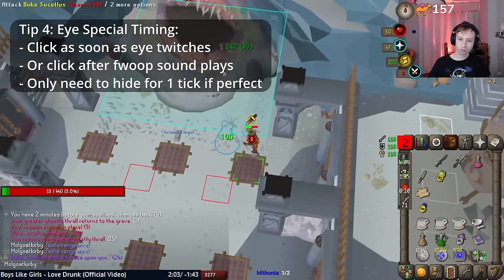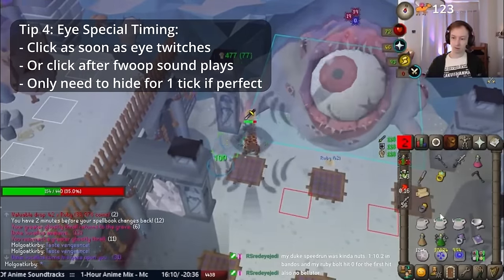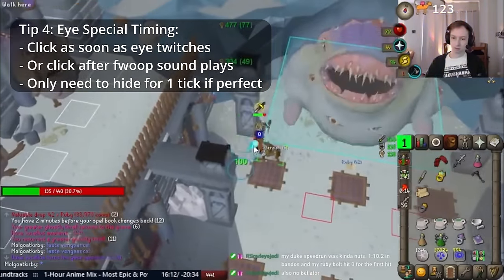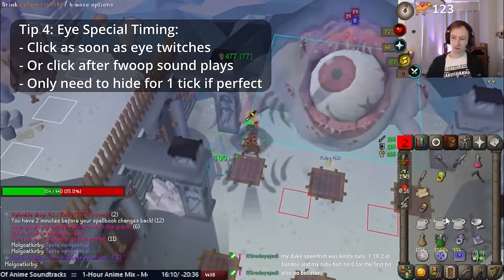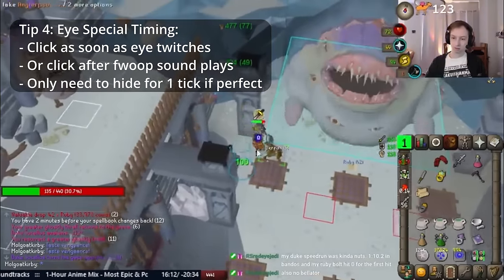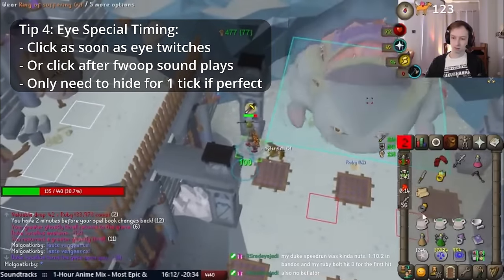For the eye special, in case you mess up and are on a weird timing: basically once the eye starts to twitch is when you need to click to move to safety. Another cue is after the pop sound from the eye opening fully finishes playing, then click to go back. I recommend doing some casual runs at high HP and really testing being tick-perfect on eye special dodging.